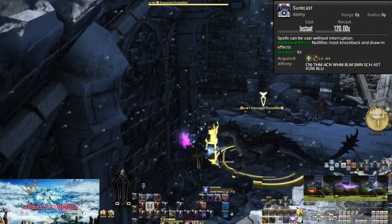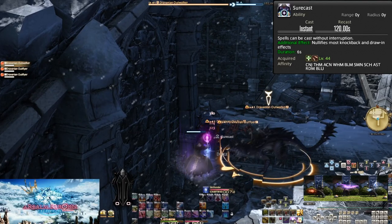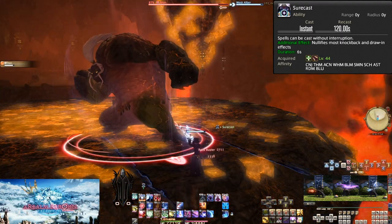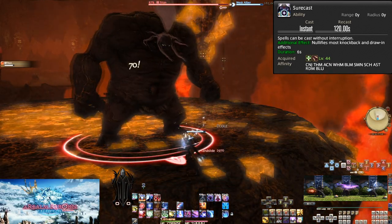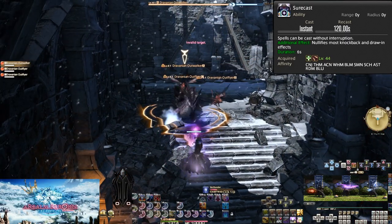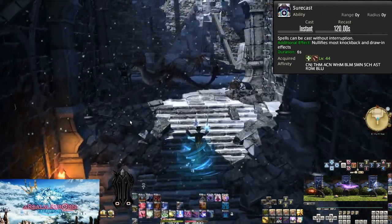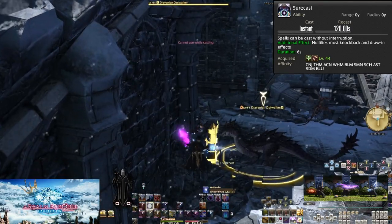Finally, we end with Surecast at level 44. On a 120 second recast, you gain a 6 second immunity to having your spells interrupted by enemy attacks. You also nullify most knockback and draw-in effects. To quickly address the interruption aspect — it's mostly just for solo content. You can also consider using it if the tank dies and enemies start attacking you instead, but otherwise it's not that useful.